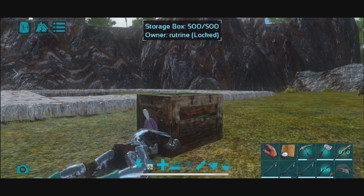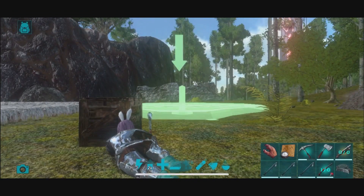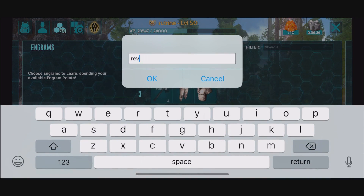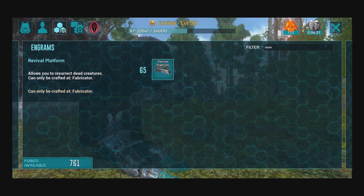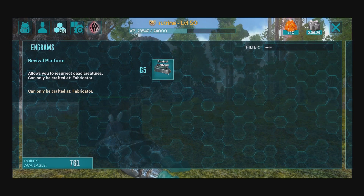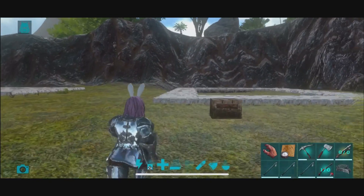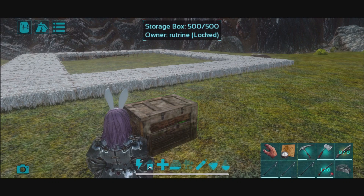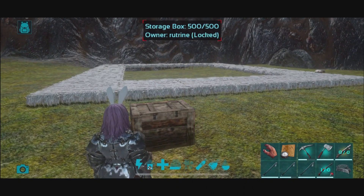We do have the revival platform right over here — there it is, so we can go ahead and place it whenever we want. It is available at level 65 and you can craft it in the fabricator. While my character isn't that level currently, I ended up using a Nirvana tonic so my character was actually put back to level 1. Just the amount of sheer crafting and gathering materials has already brought me back to level 50 without running a single cave, so I've been playing a lot of ARK Mobile while trying to get this video ready.